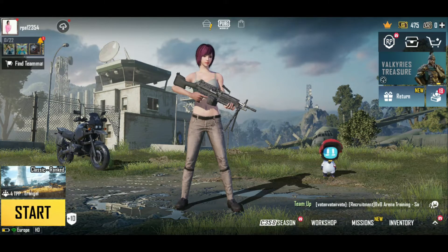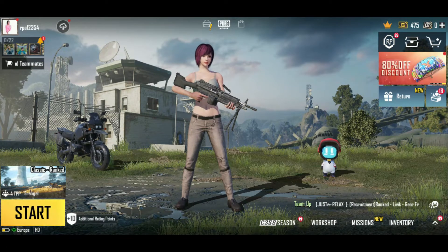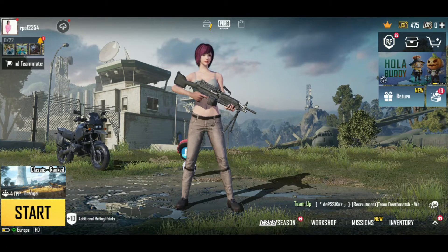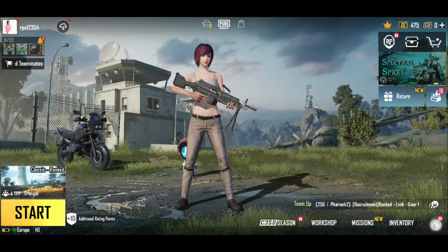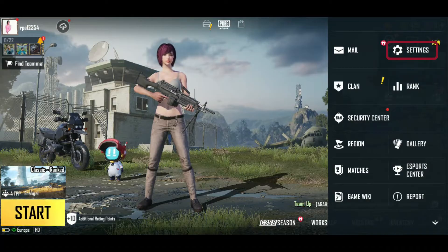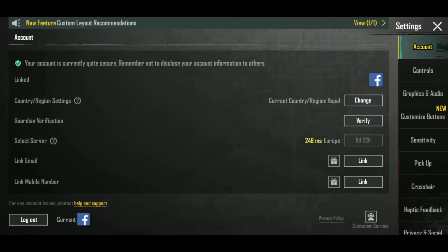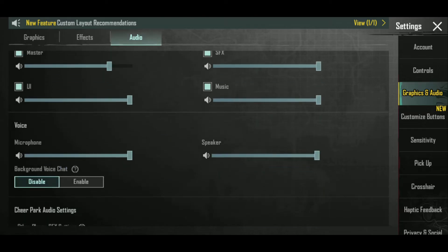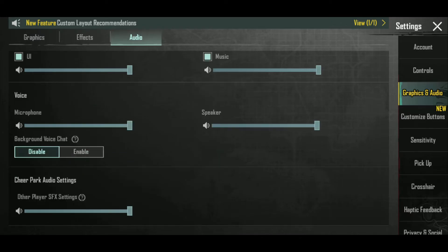Or you can use this to hamper your enemies' concentration. From the main home page of your PUBG account, tap on the little arrow icon at the bottom right-hand corner. Now tap on Settings from the expanded menu. From the Settings menu, tap on Graphics and Audio. On the right-hand corner, select Audio from the top of the screen. Scroll down and right where it says Voice, make sure that you've enabled the voice option.